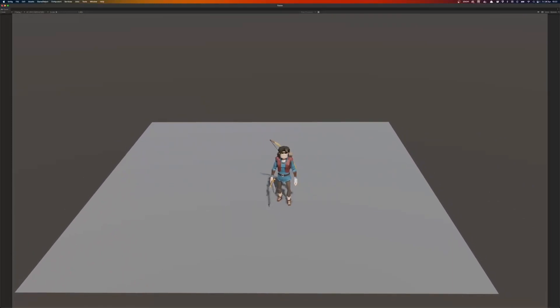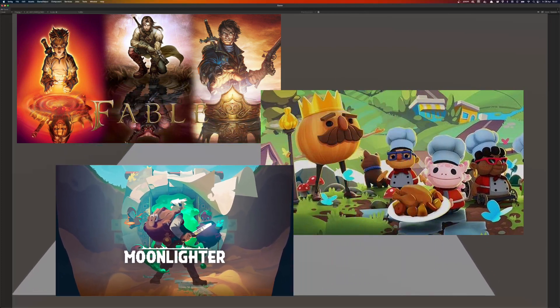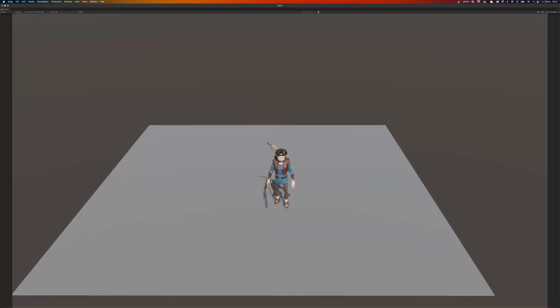The basis of The Adventurer's Tavern is inspired by games like Fable, Overcooked, and Moonlighter, where the core loop has the player run a fantasy tavern by day and adventure by night whilst hunting for exotic new ingredients.